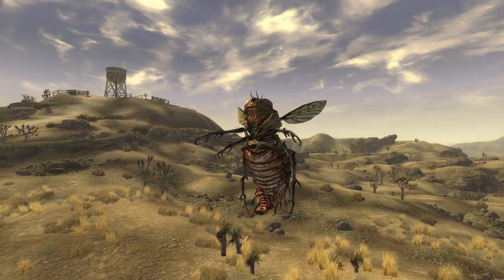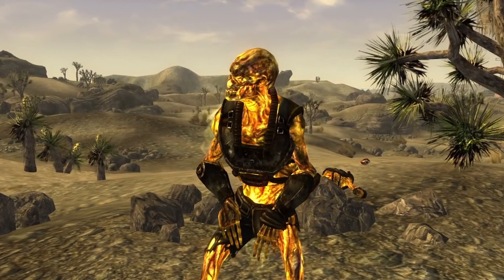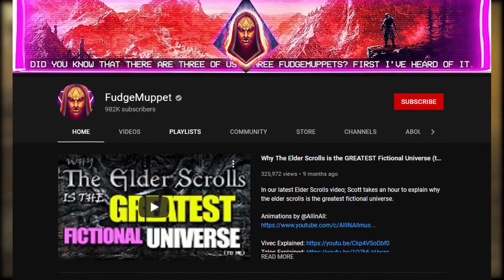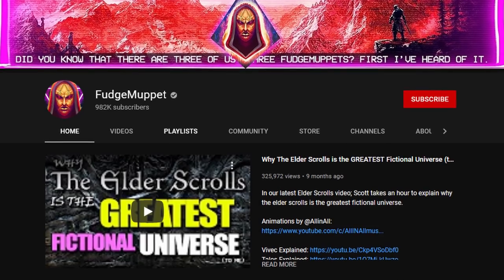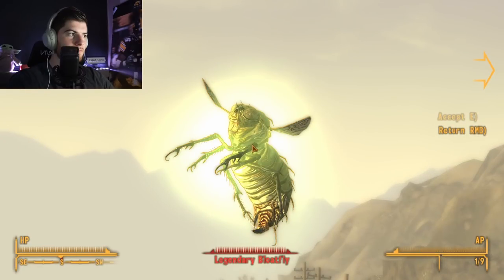Fallout New Vegas has a few ridiculously overpowered enemies, and I want to see if I can beat any of them in one-on-one arena style combat at level one. If you guys don't know the channel Fudge Muppet, they have a great series where they rank the strongest enemies in games like New Vegas, Oblivion, Fallout 4, etc. So I used his video as a reference for this challenge.